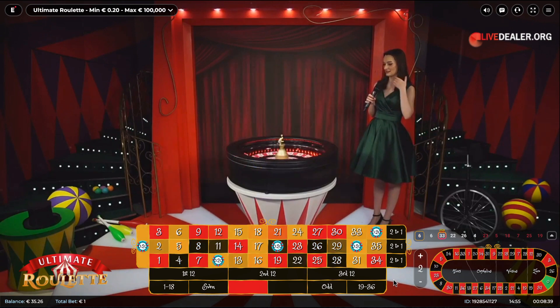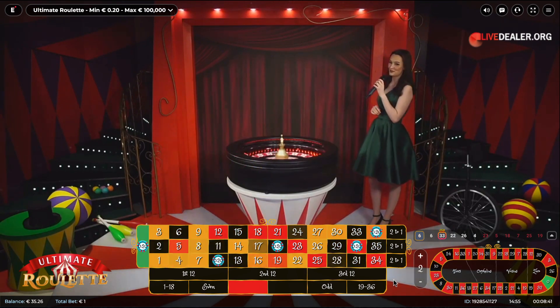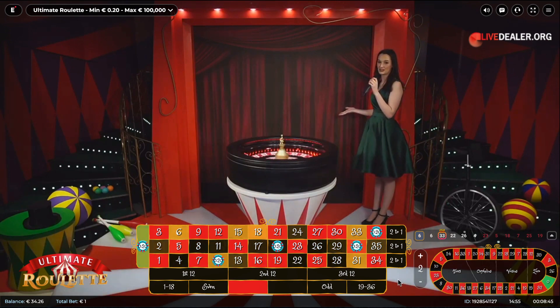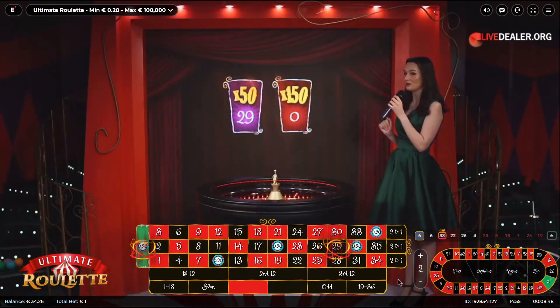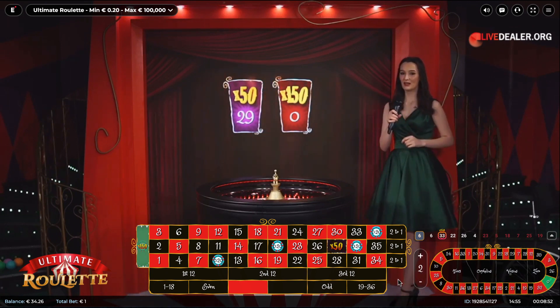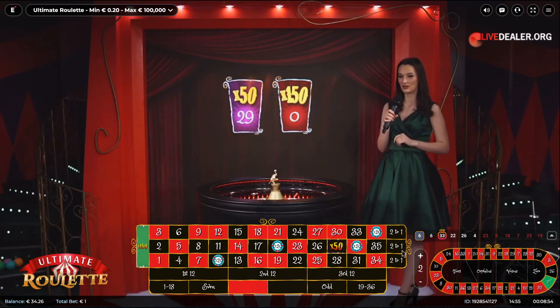I don't know what is happening — maybe I need to eat something, and after that I'll be good. No more bets! The main multipliers for this round are 29 and 0, times 50 and times 150.